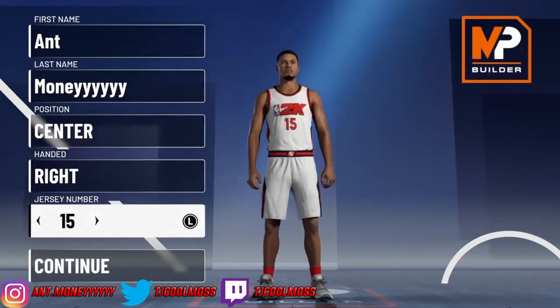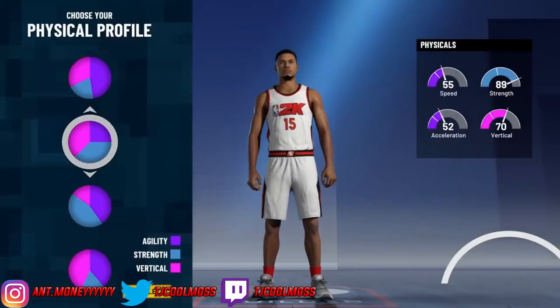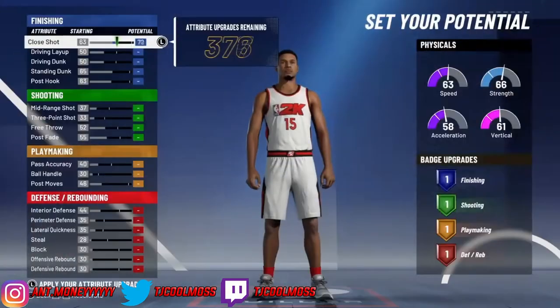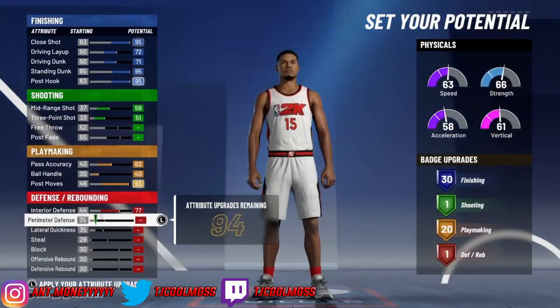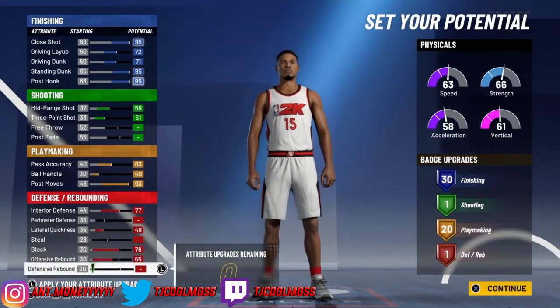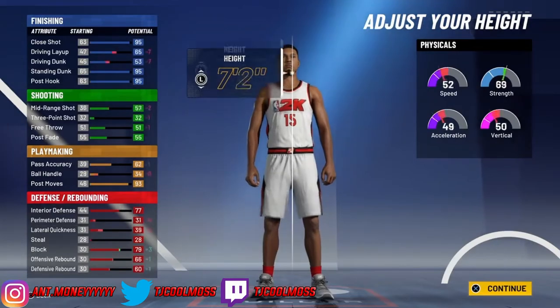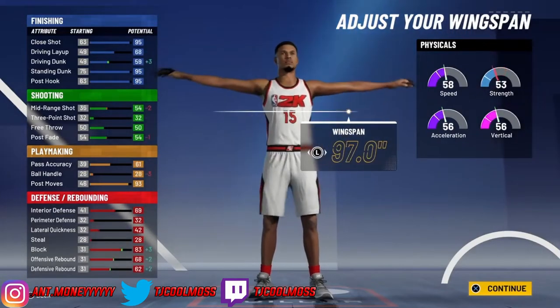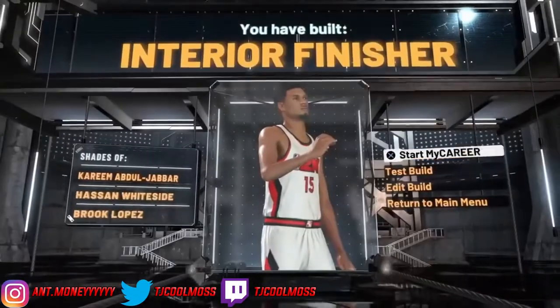You already see I'm making a center build — go ahead and create a new build. This is what I call VC builds. I literally did not try at all, I just put whatever, so don't worry about it. You're not going to be using this build on the park or anything like that. I built an interior finisher — whatever — then start my career.